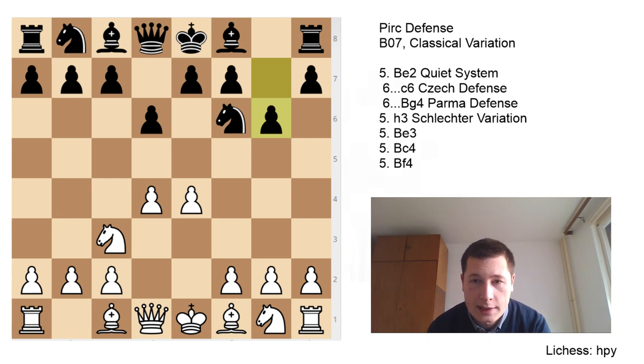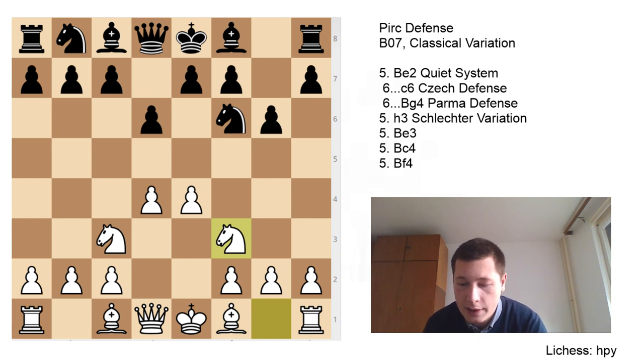The classical variation is Nf3. We've been through f4, which is the more aggressive Austrian attack, and Nf3, the classical variation, is not passive. It's simply following the rules of classical chess.